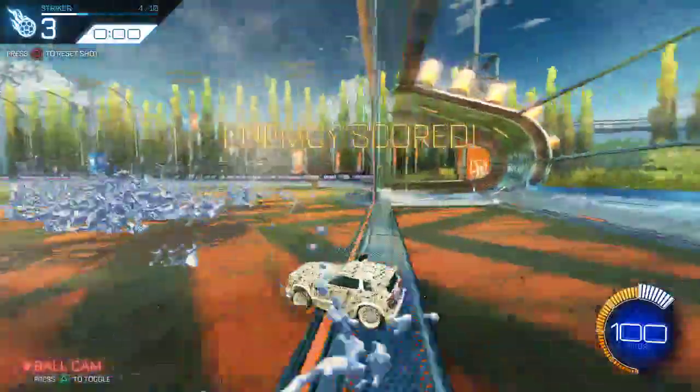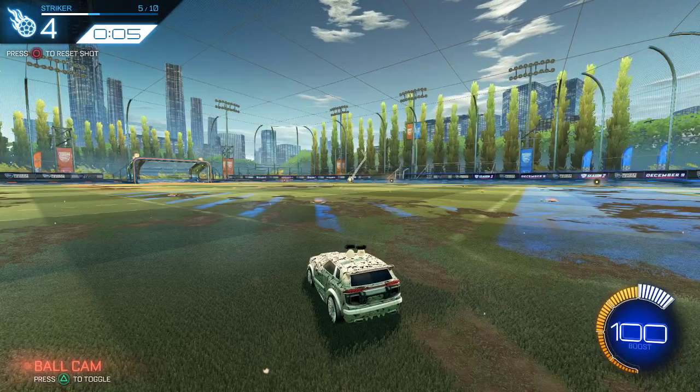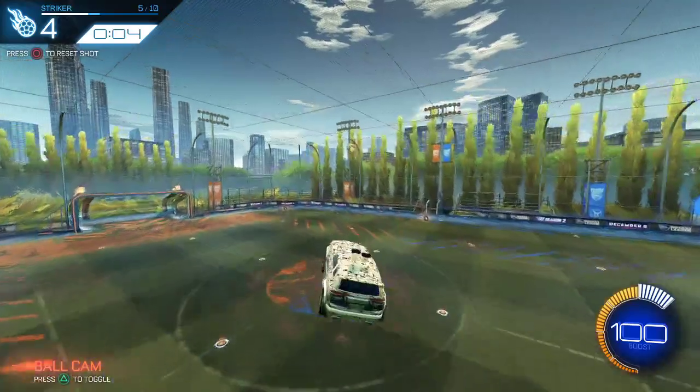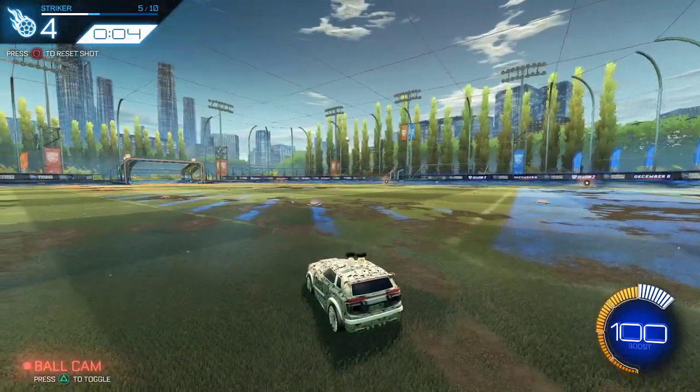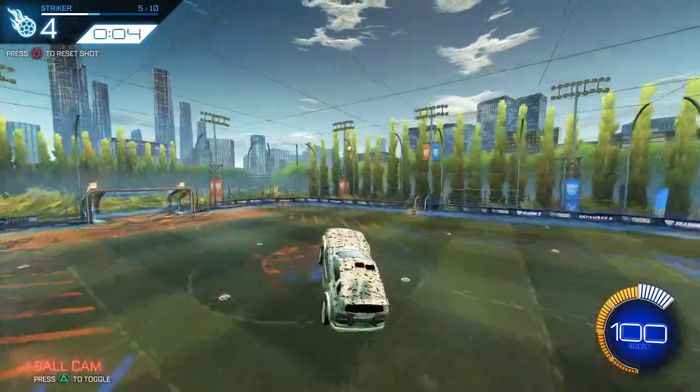The fast aerial is — you've got to be holding boost and pull back as you do your first jump, and then double jump straight after. If you're not pulling back when you do your first jump or boosting, you're not doing it right.